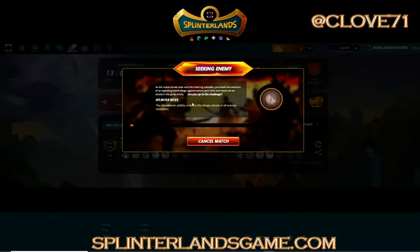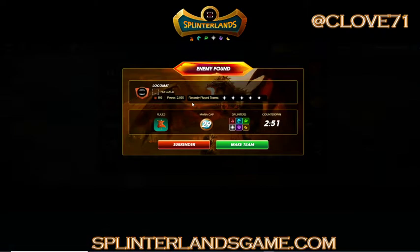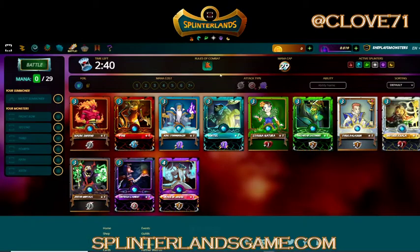I guess this should be titled 'A Water Quest for Beginners' - that may work because I don't have any extra water cards at all. A lot of chicken use is going on. It's 29 mana now with standard rule sets and all splinters available. I'm going with my quest - I'm going to play magic again.